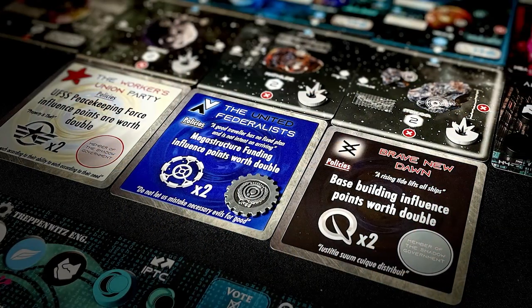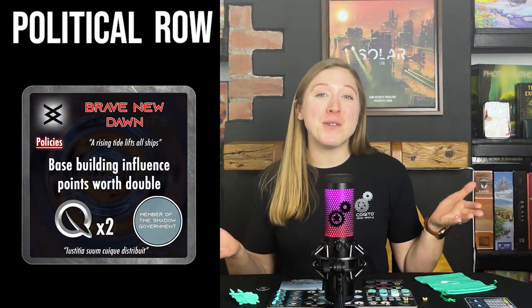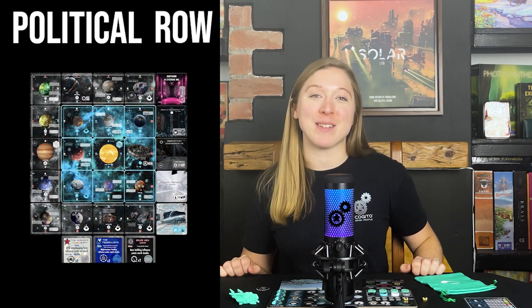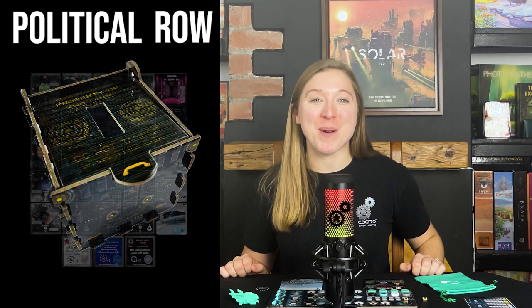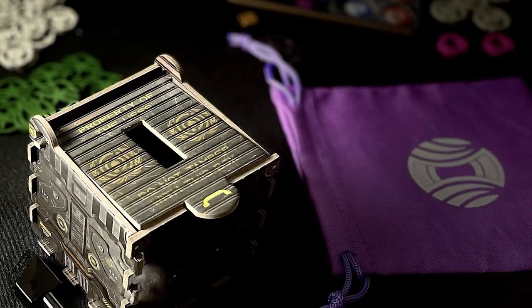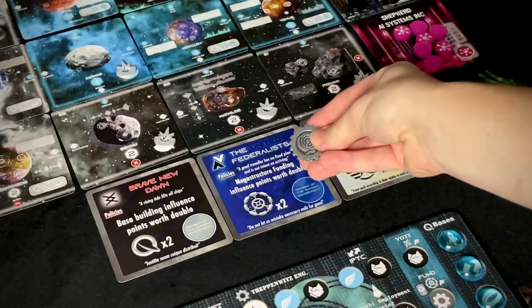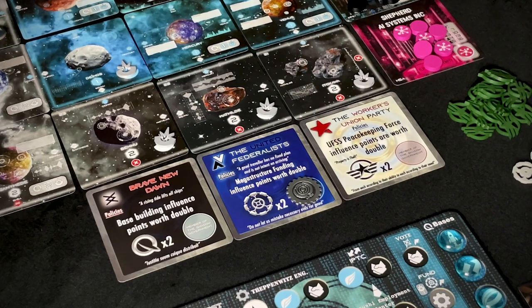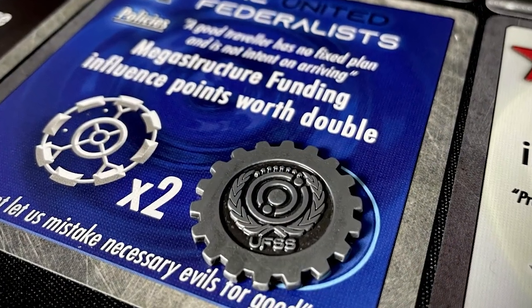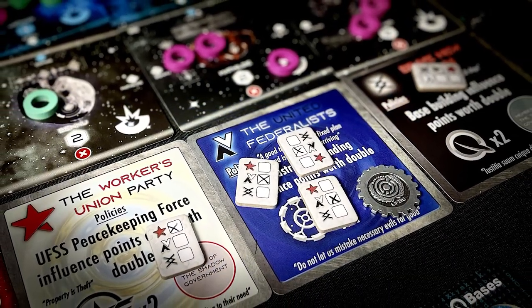Now onto the setup for the Political row. This row indicates the political parties you can help to achieve election victory in order to change how the game is scored. Place the Workers Union Party, United Federalists, and Brave New Dawn cards face-up below the Solar System cards. Next, assemble and put out the ballot box — for guidance on how to assemble this box, check the rulebook. Then place the voting tokens and white wool pen onto the table near the ballot box. As this is your first game, place the election token onto the United Federalists card, making sure that the UFSS logo is face-up. In future games, this token will start on the party that won the election in the previous game.